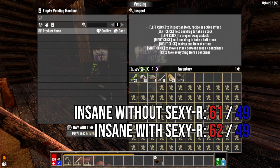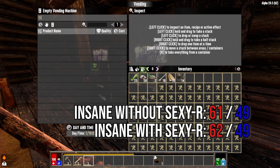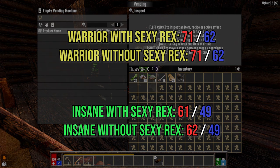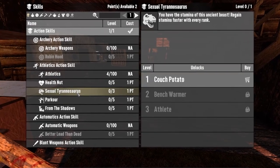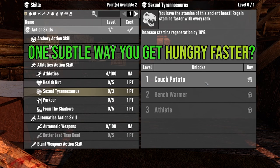From this rather basic test we can call this busted. What we can say though is food and water consumption does increase with difficulty level between Warrior and Insane. So playing on Insane means you must make sure you have a pretty good food and water source in those early days. Unless there is a change, you can safely take at least one Sexy Rex point to help with your stamina at the start of the game without worrying about it eating your food.